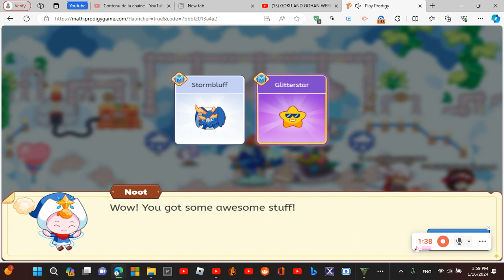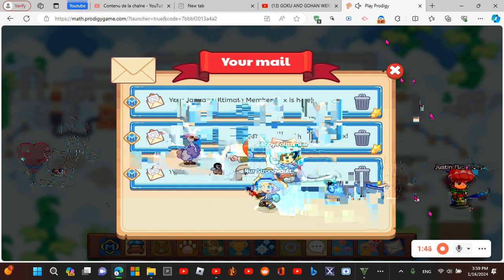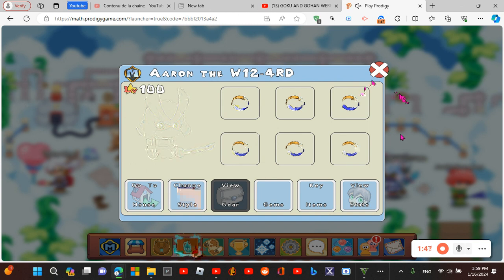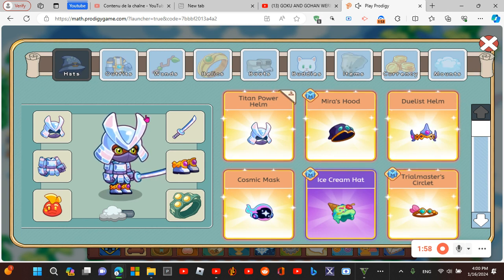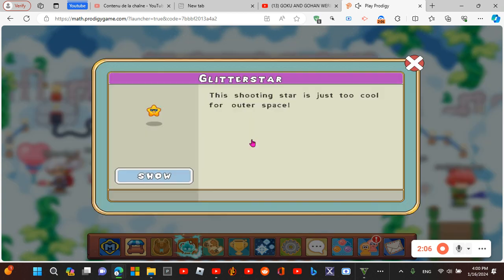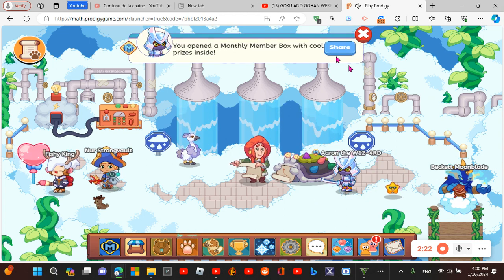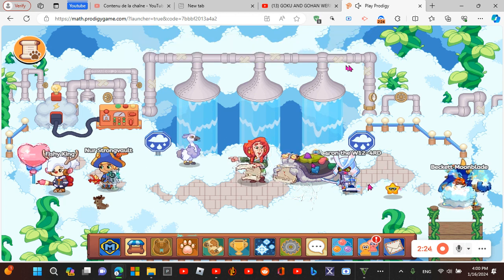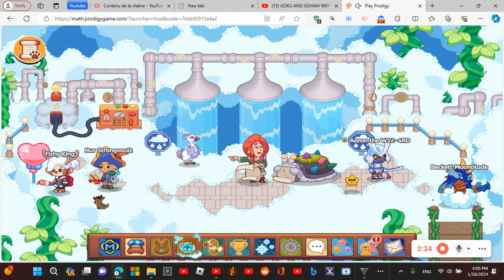I'm gonna click next and quickly equip these new pets and buddy to test out in battle. I just logged on and this is the first thing I saw. Let's go to the buddy first — I'll equip Glitter Star. 'This shooting star is too cool for outer space.' I can see why. Let's look at its animation — I'm gonna move over here. That animation was crazy!